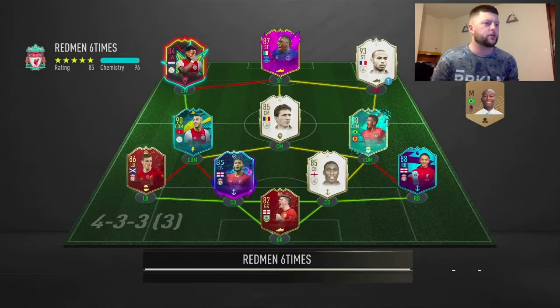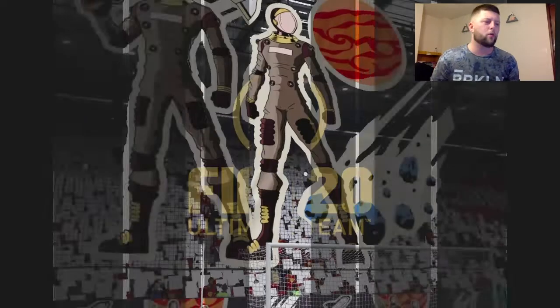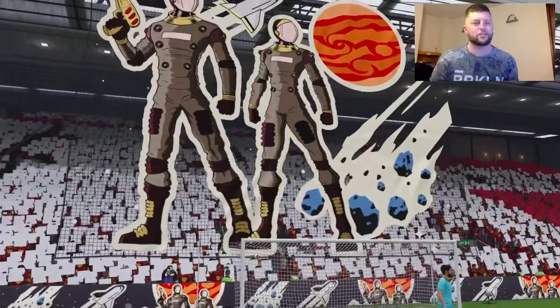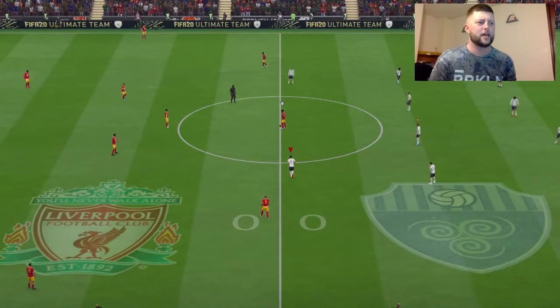Going into the next match, we've got Baby Hadji, Baby Campbell, Pope in net, Henry on the right, Paulino, Zaich, Gomez, and a red Robertson. It's a bit of a mixed team to be honest - not quite put together really.